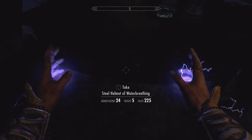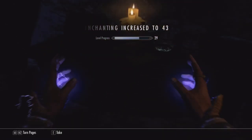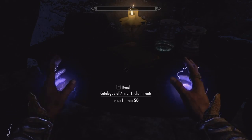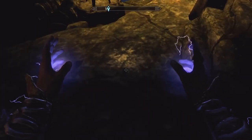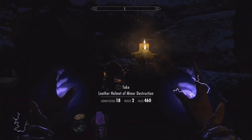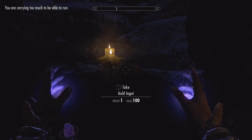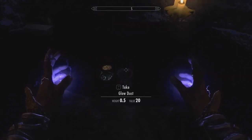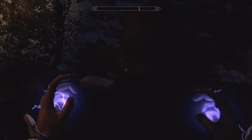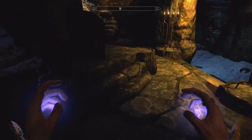Steel helmet of water breathing — that's nice. I've done this before obviously — you saw me just run through the three phases getting Mehrunes' Razor. This is one of the better loot areas in the game — it's got all this gold, magic items, and a whole bunch of stuff including a couple of books. It's a must-do quest — if for nothing else, the loot in here is just unbelievable.